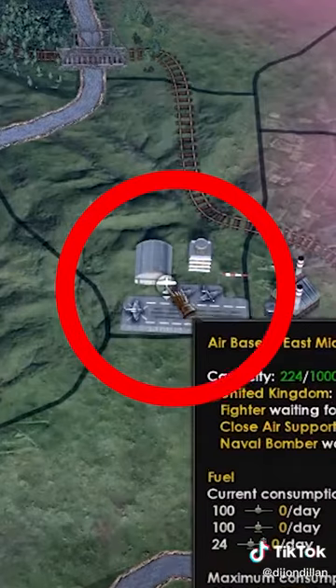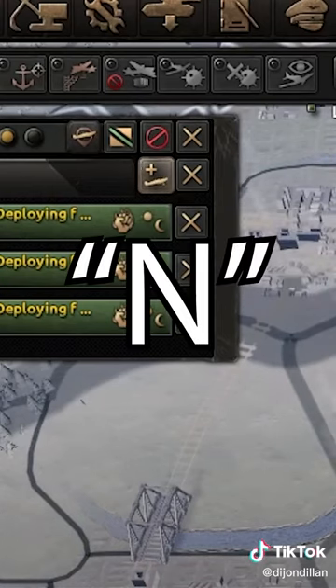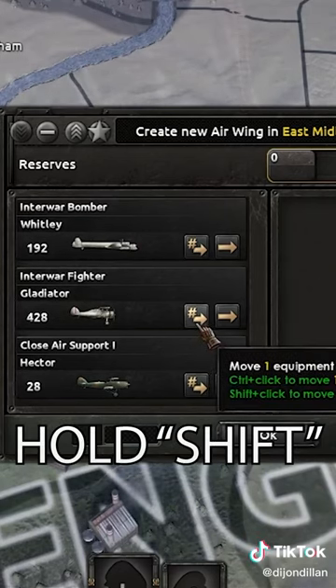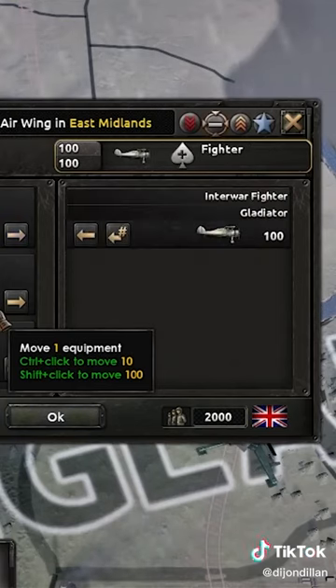When doing air, you're going to want to find your little air bases — they look like this. Click on them, and then you're going to want to make air wings with the shortcut N, and from here you can assign them. Hold shift, find the plane you want. So right now I'm producing interwar fighters, and then you click on the left side here, and that's going to move 100.